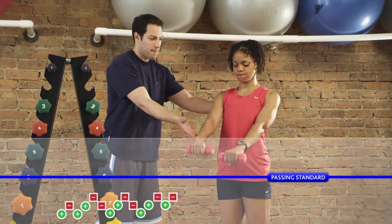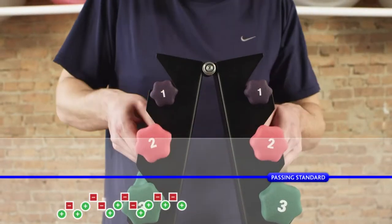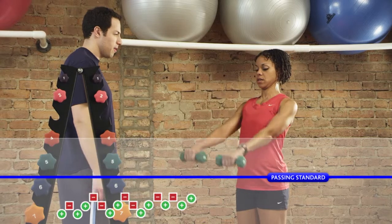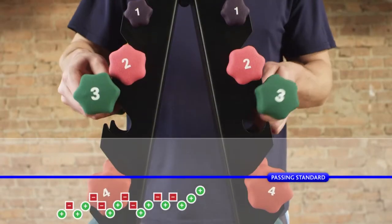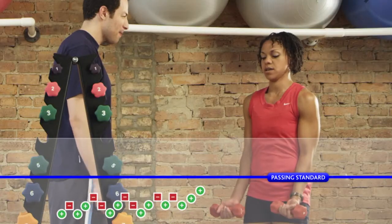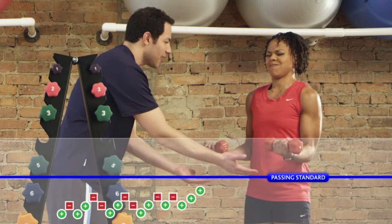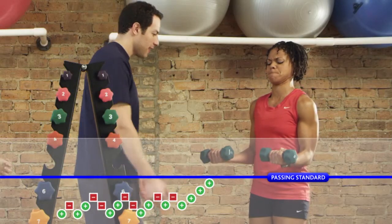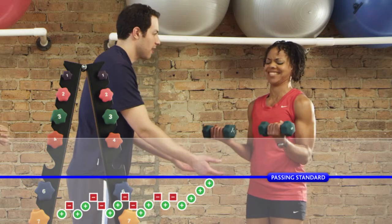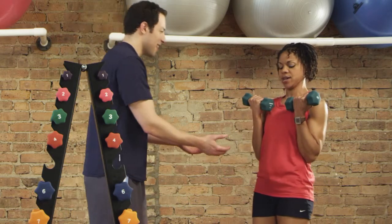Conversely, when it is determined that the candidate is not competent, the examination ends and the candidate does not pass. The number and difficulty of the questions will vary for each candidate. Some candidates will be asked fewer questions because a confident pass or fail determination was made quickly, for they consistently answered questions either significantly above or below the passing standard. Other candidates who have competence levels near the passing standard, either a little above or below, will be asked more questions.